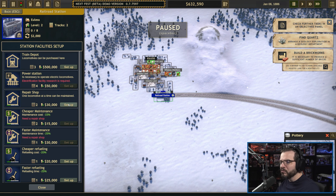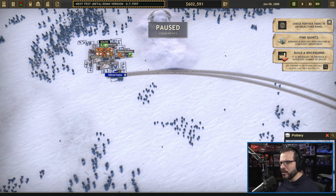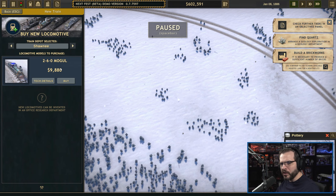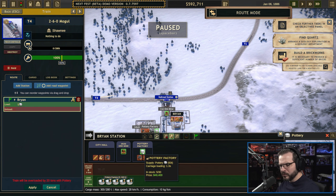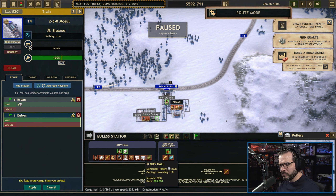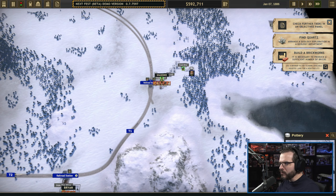We're going to put repair shops everywhere we can for the moment — we might change our strategy in the future. We're going to grab a new train, go to Brian, and load up some pottery — looks like we'll do four. Then you're going to go to Eulis and unload said pottery. There's nothing Eulis provides that we need, so you'll just come back faster as an empty train. Okay, we've got four trains rolling.